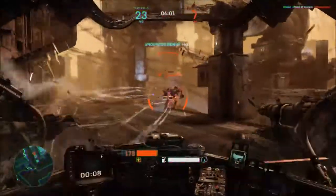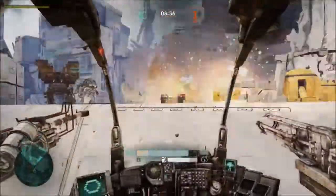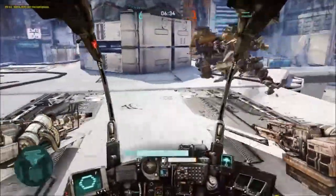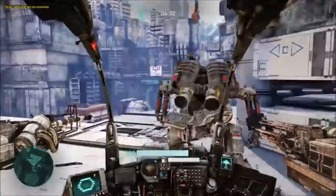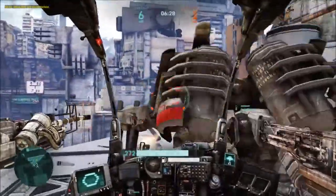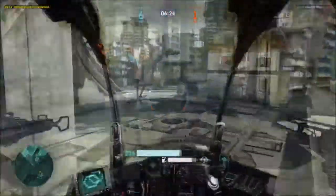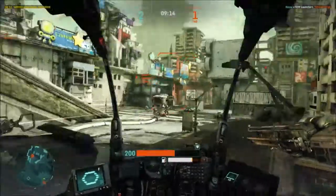Mechs in Hawken are divided into light, medium and heavy classes. Light mechs as their name implies are fragile and rely on their agility and high move speed to survive. Heavy mechs on the other hand are slow and cumbersome but can take and deal a great deal of damage before going down. Medium mechs fall somewhere in the middle, balancing armor, speed and damage dealing capabilities.